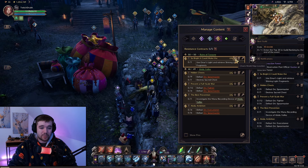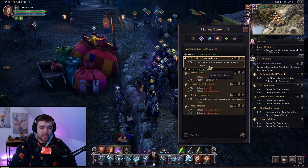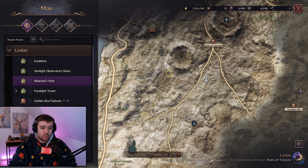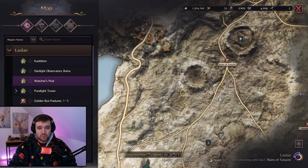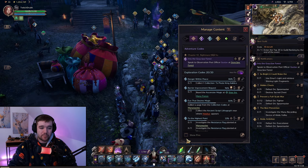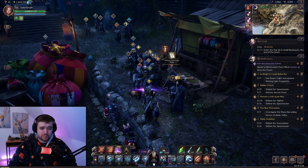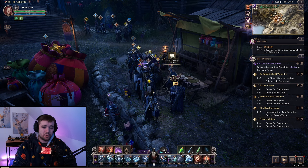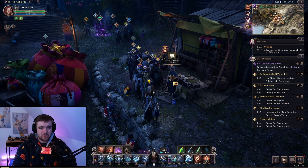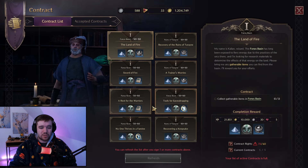Once you've accepted missions, press H to open your quest log where you can see all your missions. You can pin them so they're all tracked on screen. For example, one mission here required me to use Inus Light and retrieve a Shining Light Fragment — so I'd go to those marked positions and do whatever is required. Once you finish a mission, press H and click 'Complete' at the bottom. Then go back to the contract manager and get new contract missions.